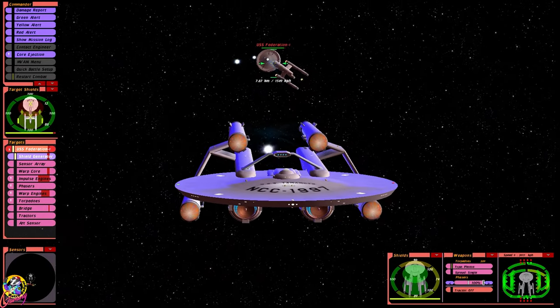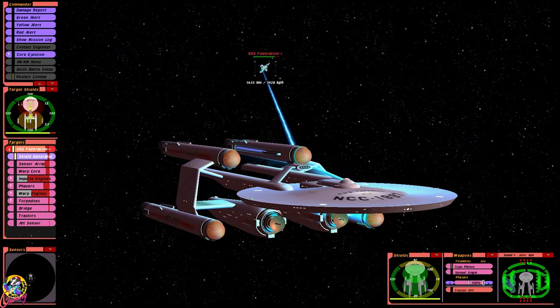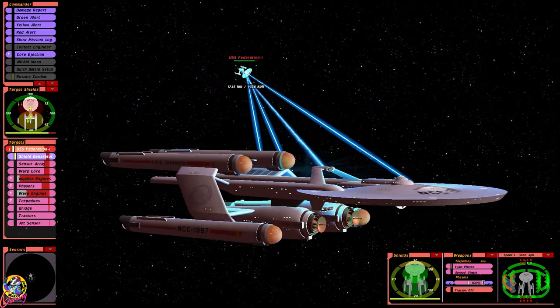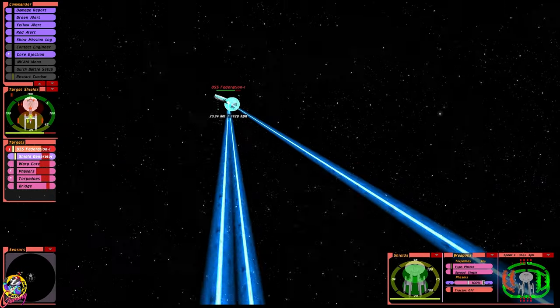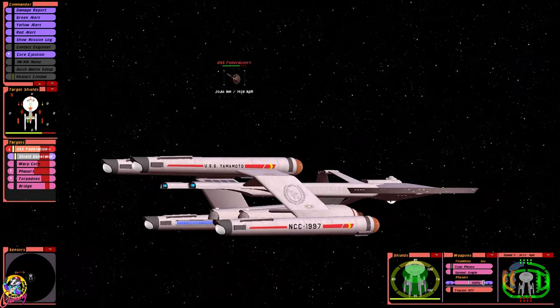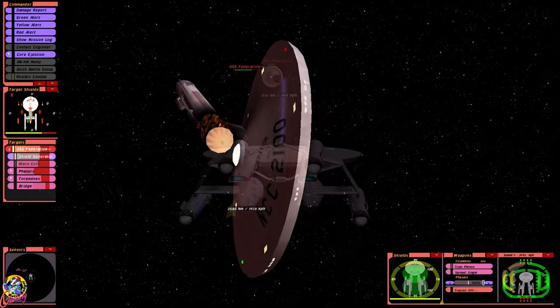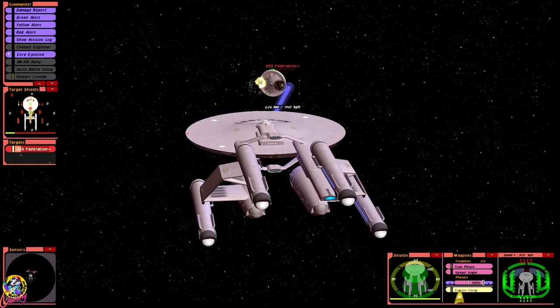Although we have four warp nacelles, they only have three. We've destroyed their impulse engines — they're disabled, and their warp engines too, there they go. It's happened again — it's almost like an escape pod, isn't that interesting? There we go, got the warp core.